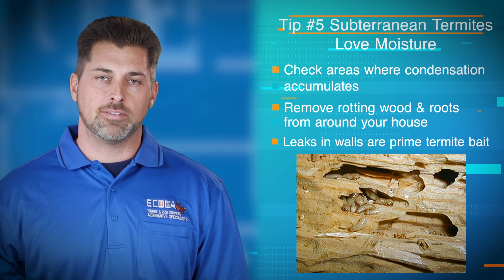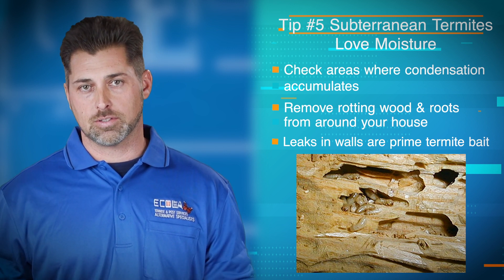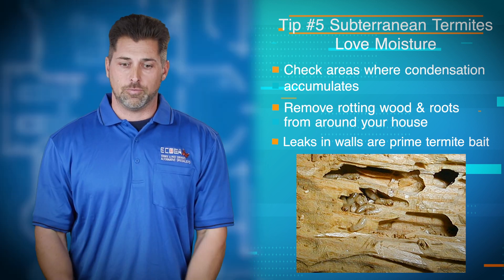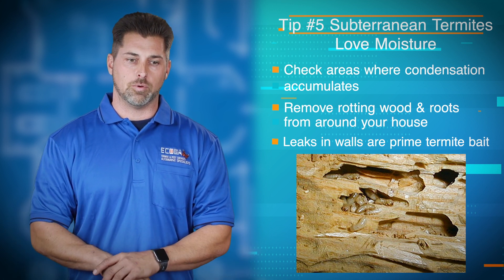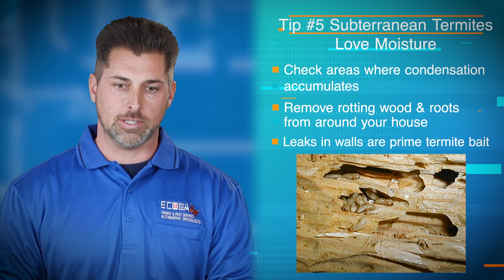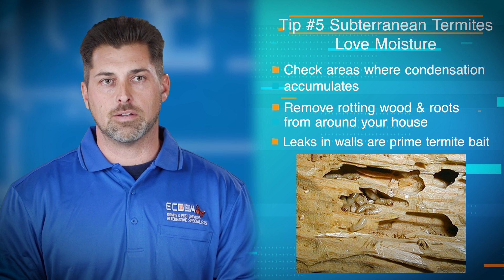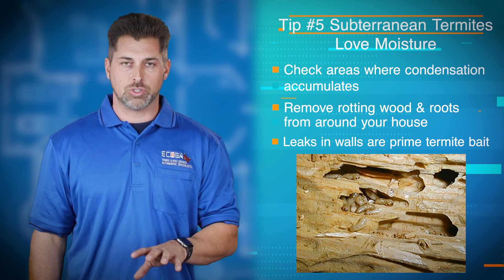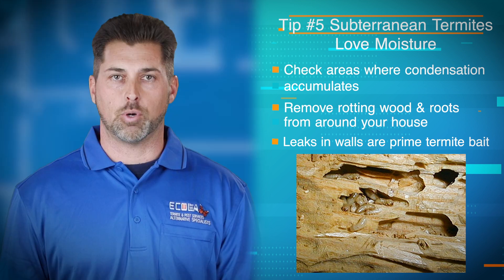Commonly, if there are trees cut down and the roots or stumps are left around the house and you're still having those sprinklers moisten the soil around those roots, subterranean termites love that as well. So if you can keep everything around your house clean and trimmed so you can actually see if there are mud tubes or they're attacking those stumps, that's an easier way to find subterranean termites. If you have leaks in your walls, commonly they will attack those leaks as well — leaky spigots outside your house. Make sure you fix those leaks. They generally want to seek out moisture sources that are close to their food sources, so water that's close to wood is perfect for them.